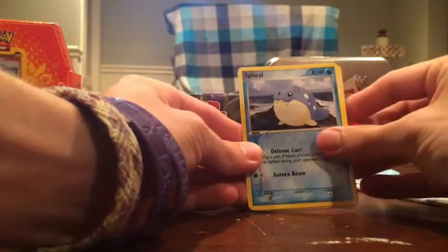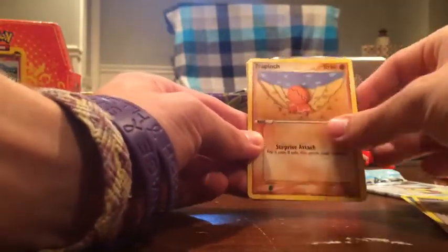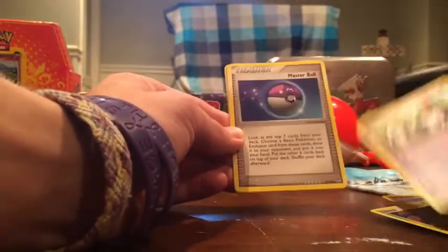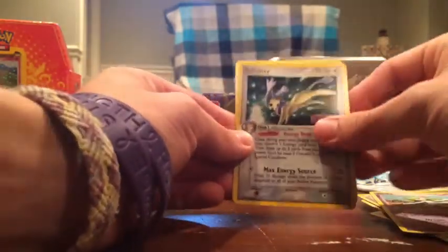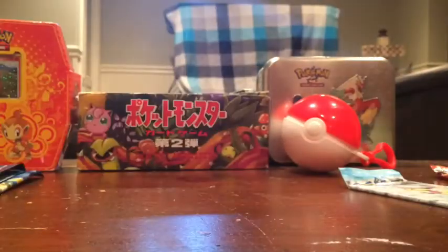Horrible pulls with these things. Sveal, Swablu, Trapinch, Lillip, Ralts, Master Ball, Curlia, Del Caddy Reverse — that's a rare — and a Lantern Rare. So nothing good out of that pack. Probably should have kept it sealed, but whatever. Happens.